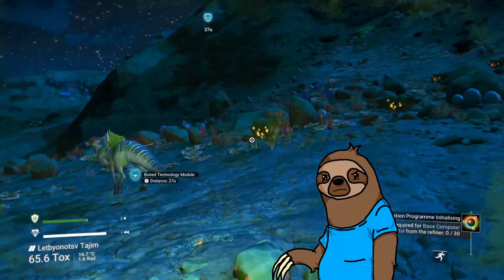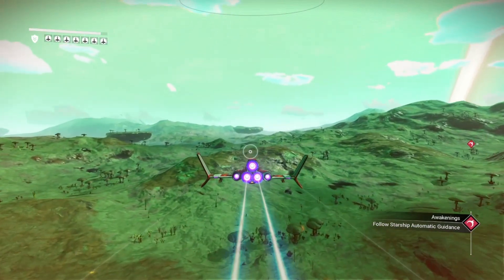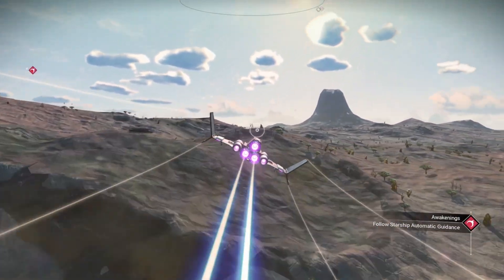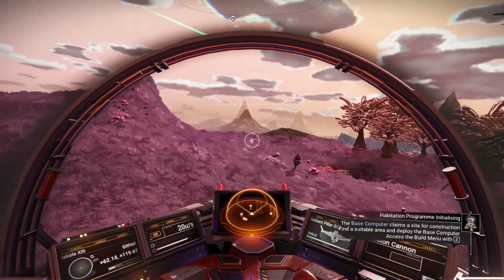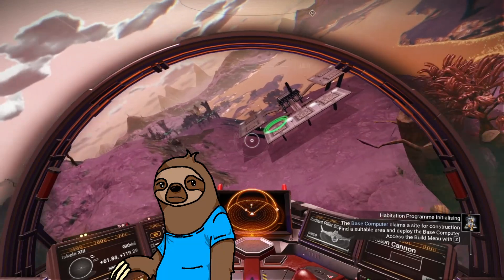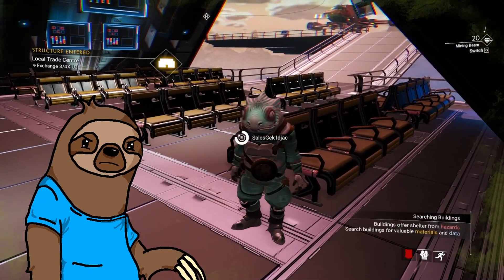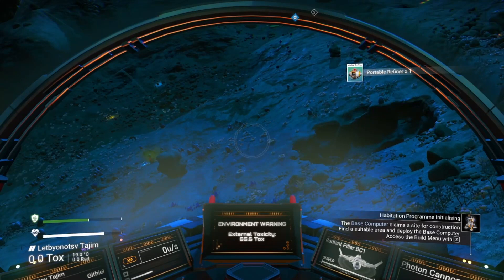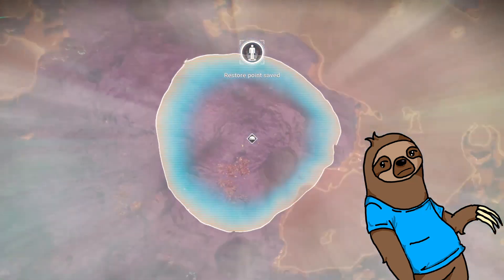Lucky for us, our starting solar system is just filled with prime base building locations. We have the swampy green mushroom land, the desolate post-apocalyptic countryside of New Mexico, and an ugly purple fungus world. However will we decide? Fortunately, the ugly purple fungus world has a nice training facility that we can build next to for easy access to weak and easily intimidated aliens we can push around for knowledge and resources. So let's plop down our base computer and lay claim to our very first disturbingly moist plot of land.